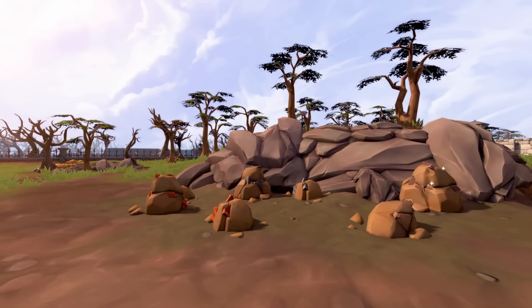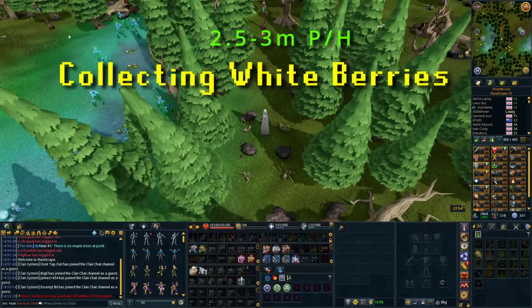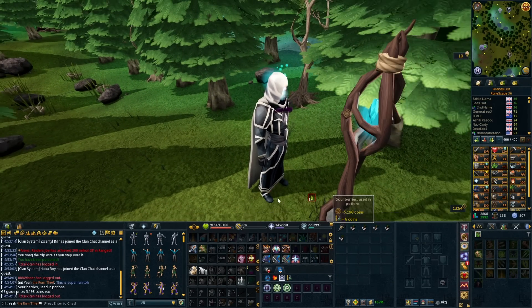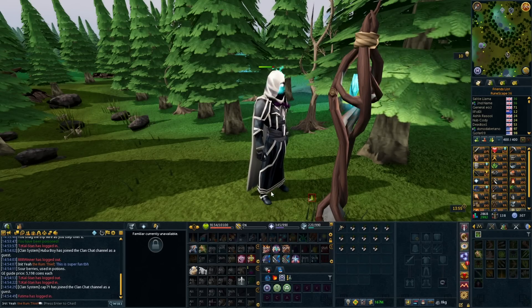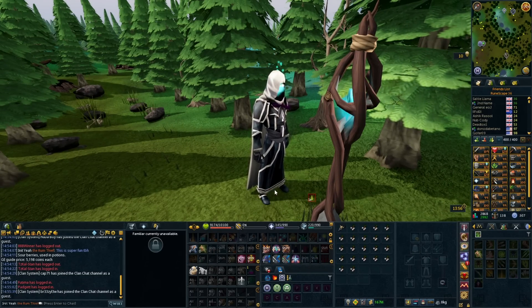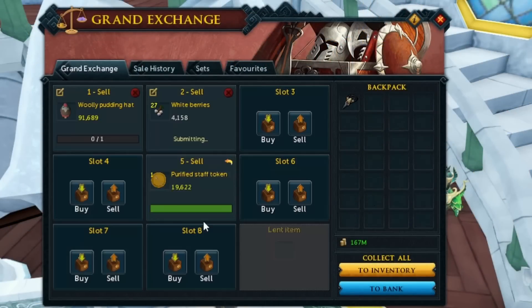If you're looking for something very easy that costs absolutely nothing but gives you around about 3 million GP per hour, you can come here and collect white berries. You just collect them, take them to the Grand Exchange, sell them off, and that's about 3 million GP per hour. There is a spawn in the wilderness as well but this location seems the most ideal. You don't need to world hop because these respawn really quickly — you just sit here AFK and pick up white berries every time they spawn. You could bring a beast of burden like a yak to hold more, reducing how often you have to teleport out. Just teleport to a bank, deposit them, teleport back to the lodestone, run back, and pick them up again. Super boring, but around about 3 million GP per hour and costs you nothing.